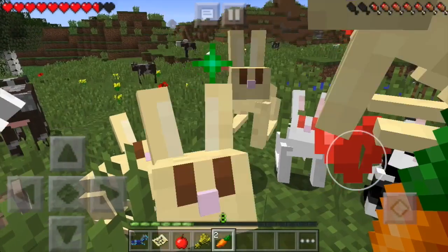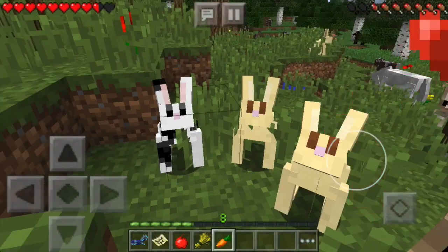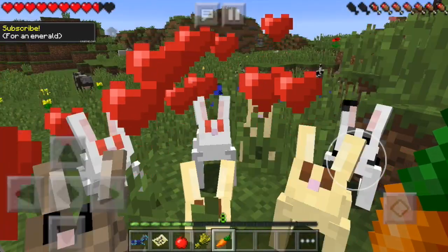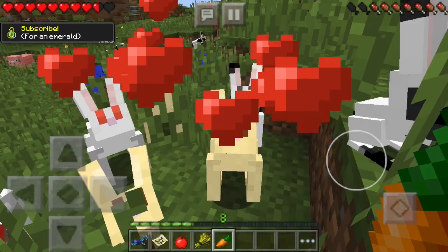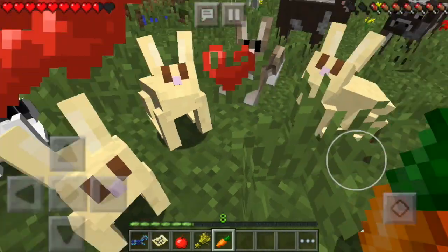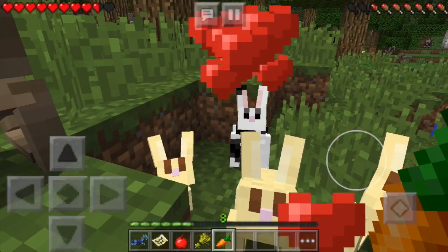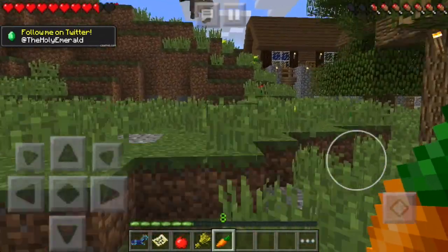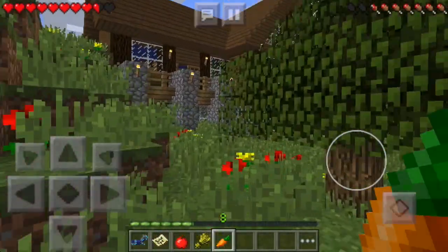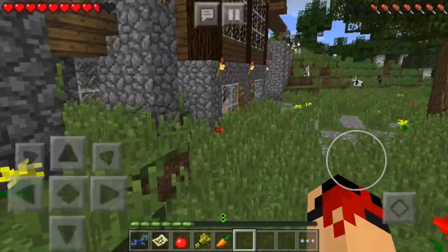And yes it does! Hearts all over — yay! So they actually like me and it actually does work. It's pretty cool, especially how the carrot count goes down. But there is a glitch — I don't have any more carrots with me but I'm still able to tame them. I'm just holding and they're just getting tamed. I only have one carrot left, so that seems to be a glitch. Let's leave that glitch alone.